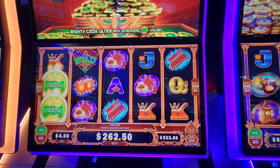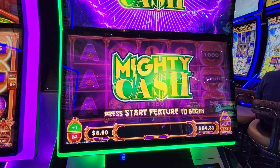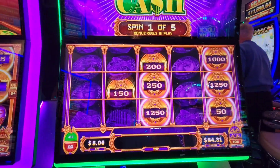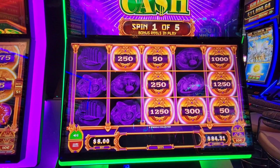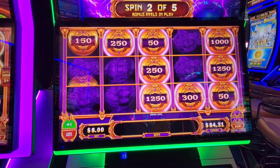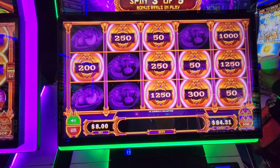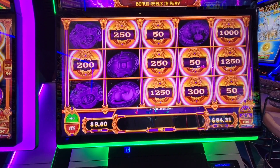Thanks for watching this series on Mighty Cash Ultra. Just caught a five-coin bonus over here on the Lion — let's go. Some good numbers starting out with $350, about $400 bucks to start. Not a mulch with them, two spins left.